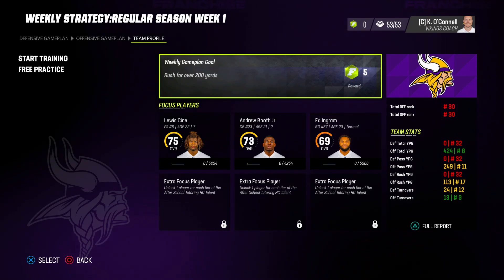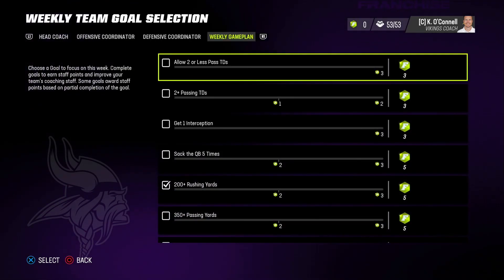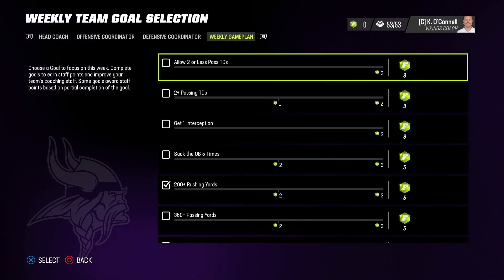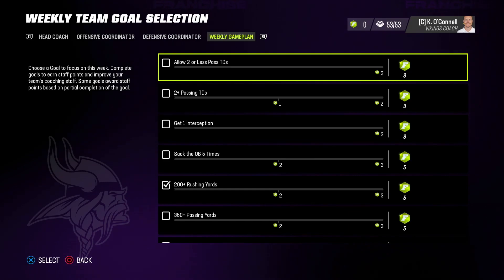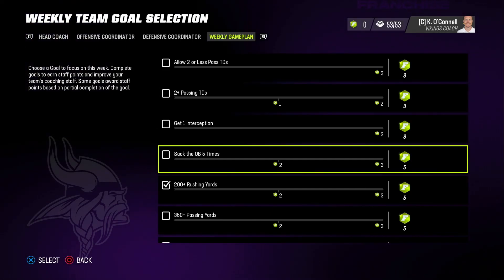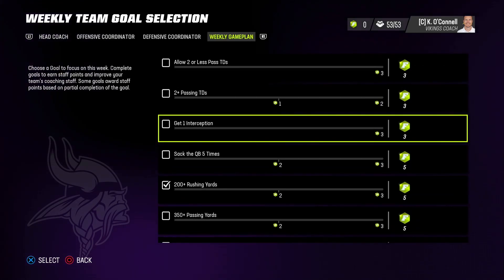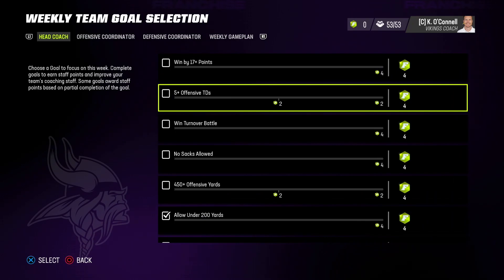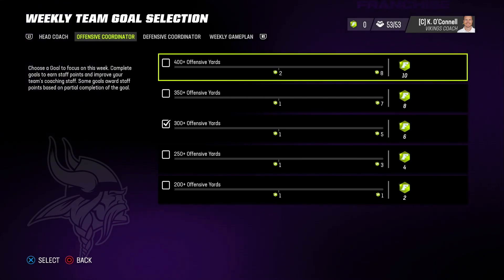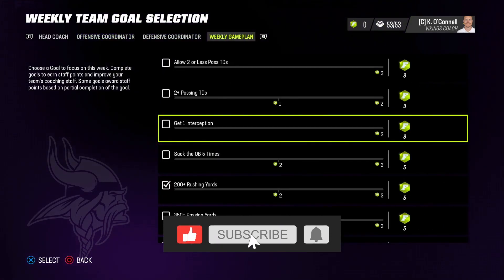One thing that's very important but I don't think a lot of people understand is this weekly game plan goal. You are essentially giving instructions to your team as to what you want to accomplish this week. If you select 'allow two or fewer passing touchdowns' you might call more cover three or press man. If you choose 'sack the quarterback five times' your defense might be more aggressive up front with extra blitzes. This can affect what plays are called in your game plan, so pick good ones — don't pick outrageous ones, because your players can be affected negatively just like positively, and you can lose morale for players not meeting goals.